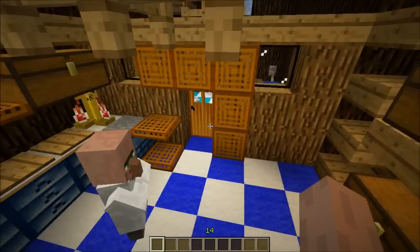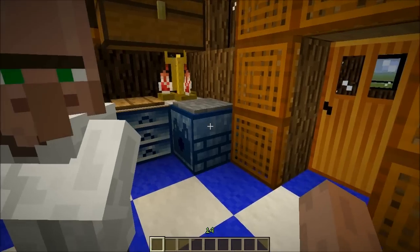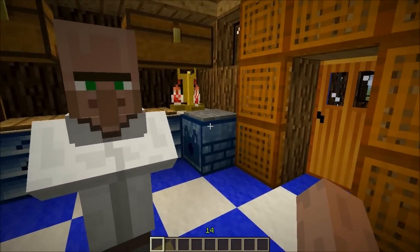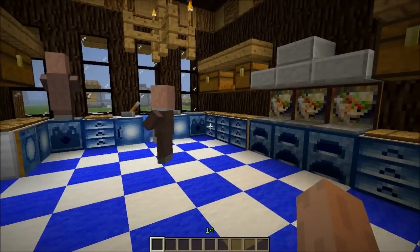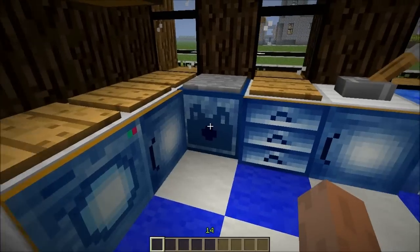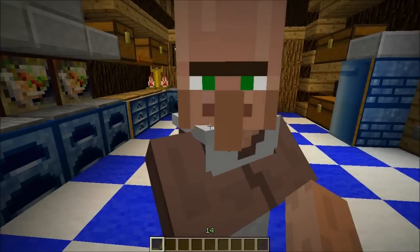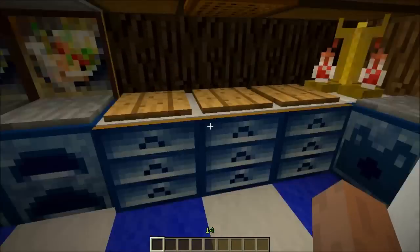This is basically the kitchen. It was a bad idea - I don't know how the heck they open them. Oh, they jump onto the pressure plate! This is the washing machine and these are the dishwashers. I have two dishwashers and I think I have one in there as well.